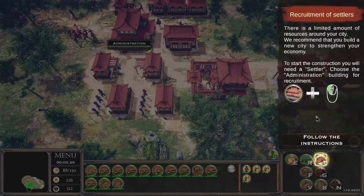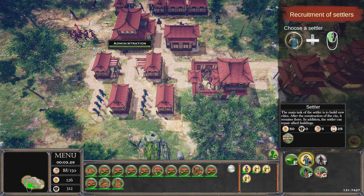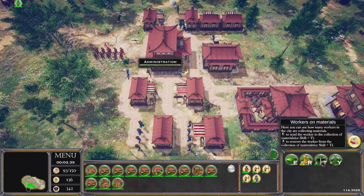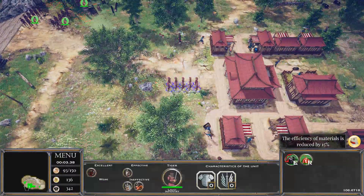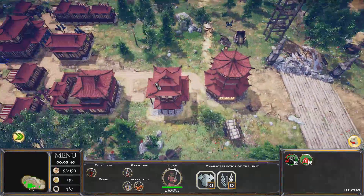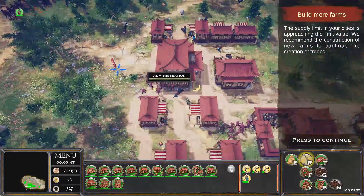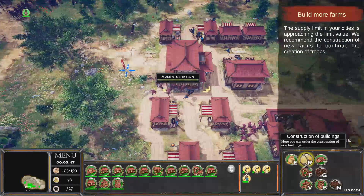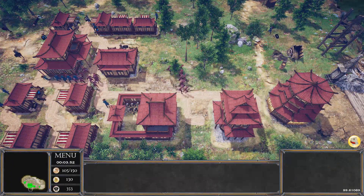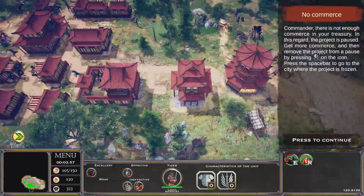There are limited resources around the city. We can build a new city to strengthen the economy by building a Settler in Administration. I'm feeling a little overwhelmed right now. This gate is mostly protected so let's line troops up on this side — I'm a defensive player. We can build new Farms to raise our supply limit, and we'll put in a couple of farms.